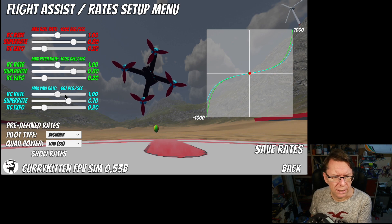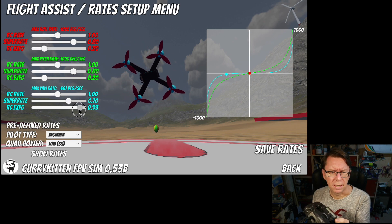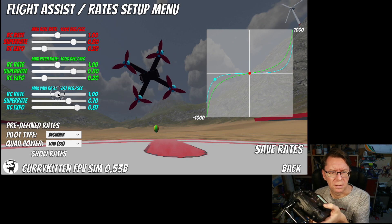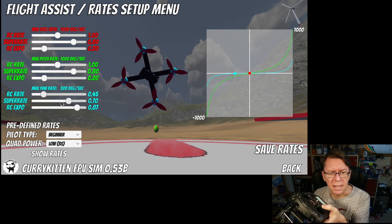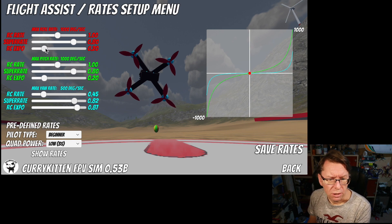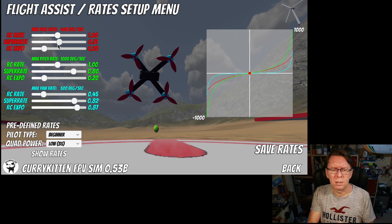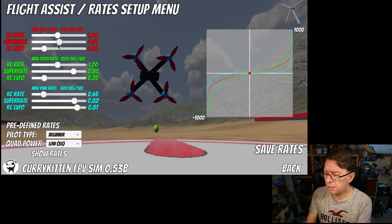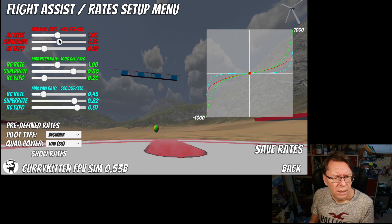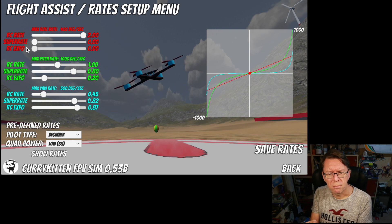Pitch is green and yaw is blue, and you can set these up completely differently. At the moment I'm set up with a maximum of a thousand degrees a second which is quite high. I've decided to top out at two thousand - so if you try to go past two thousand your sliders will stop moving. If we look at yaw, it's quite fast quite early on. We can move the RC expo all the way up and see how slow it goes, move our stick all the way over, and then dial that back down so the rate is tiny and slow.